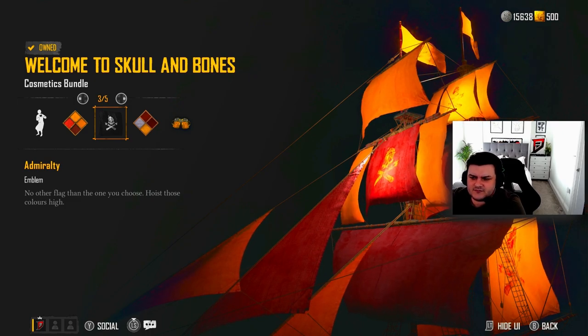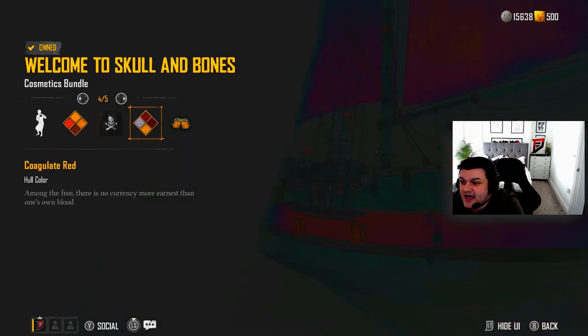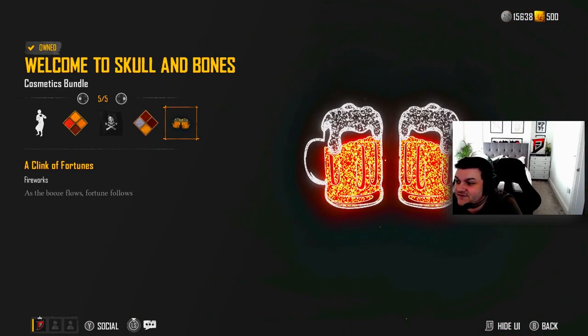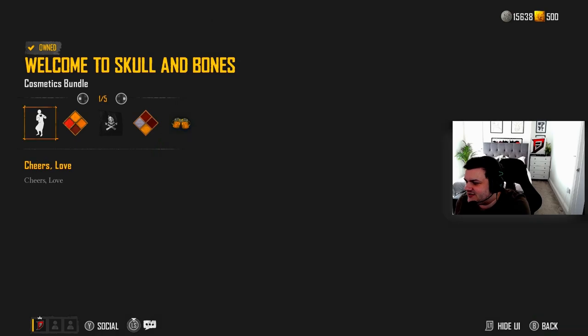We get the Admiral emblem, which is not bad. I'm not even going to attempt to read that one. And then you get a Clink of Fortunes which is two beers cheers, and the firework - that is the firework I am going to be using.